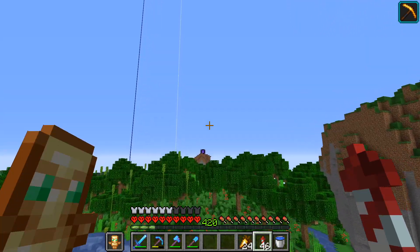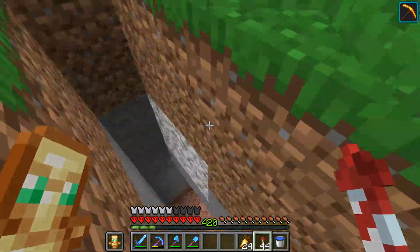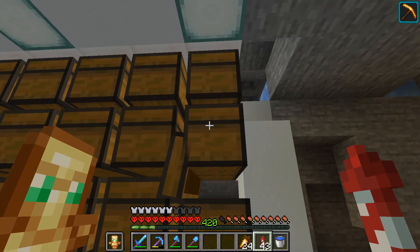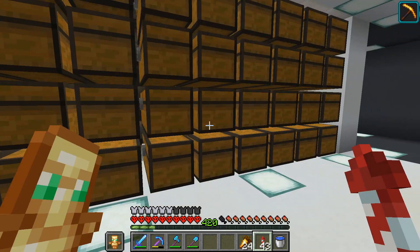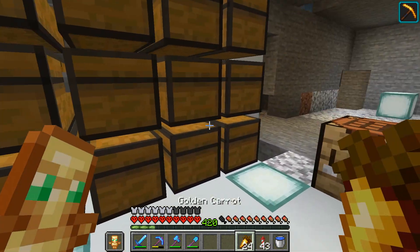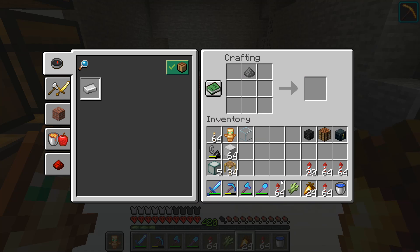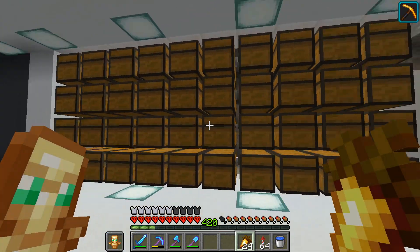Now I will show you where the drops end up. It's basically right next to my villager trading hall. Here you can see all the gunpowder coming in, and it's already quite a lot — I haven't been AFK for long at all. The farm works really well. Right here is also where the sugar cane gets stored, so I can craft rockets really fast: just take some sugar cane, make it into paper, take some gunpowder, put it together, and get the rocket. I'm pretty happy with all of this, though I still need to clean this area up.